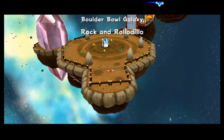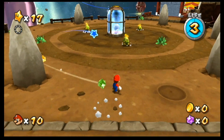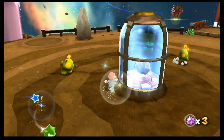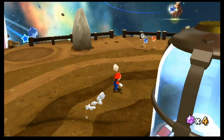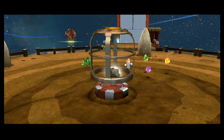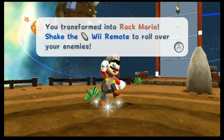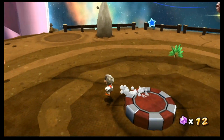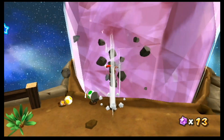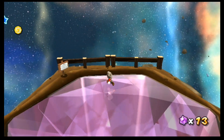Alright, here we are. Let's grab some star bits along the way. It's locked behind this thing, but we can kill all the enemies, and that should make it appear. Get out of there — and that's going to activate it. So let's grab that. And now we are Rock Mario. The way it works is that when you shake, you roll up into a ball and go boom. First things first, let's break this open, and that's going to get us the Comet Medal.